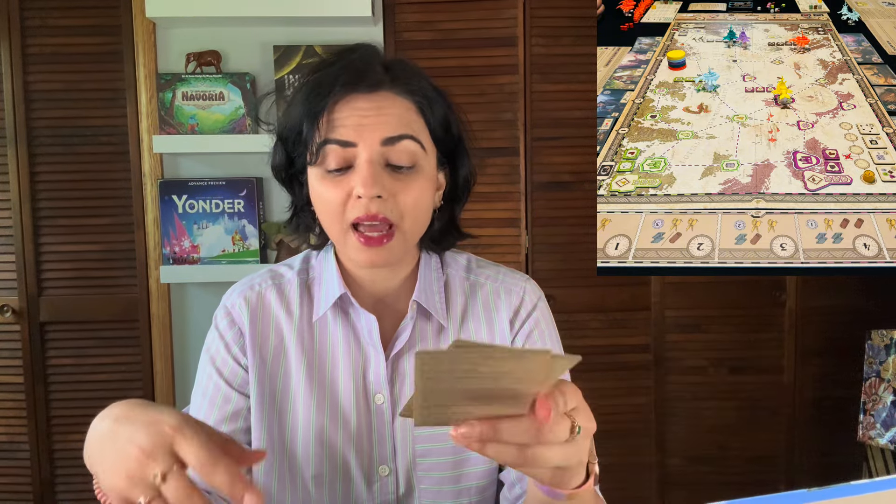On your turn, you must first place an action disc — that is mandatory. You place it on the action board, the resource board, a character card, or a port card, then take the corresponding action. After that, optionally you can move a transporter. Moving from a port where you have an outpost or transporter left behind doesn't cost krill, but moving from a port with nothing left behind costs one krill.